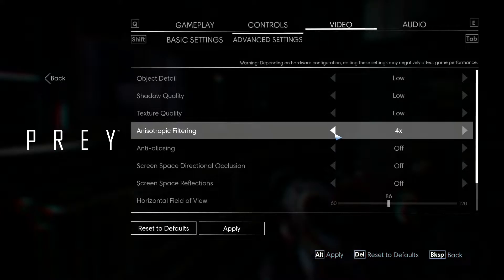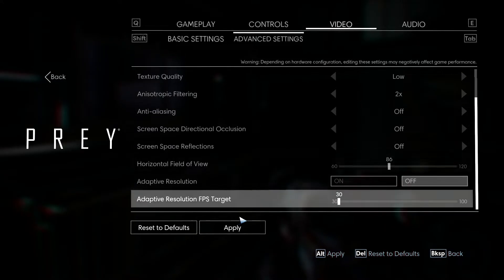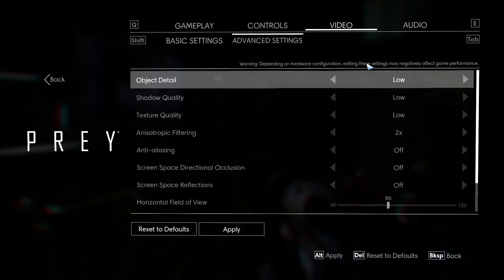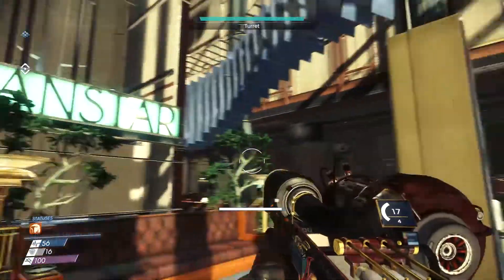Let's go over the graphics settings so you guys know what we're looking at. Basically everything is as low as it'll go — we've turned off a few different things like reflections, got the FPS all the way down, filtering is at 2x, and everything else is just low. You can see it goes very high and then low — this game doesn't actually have a 'very low' setting, so low is as low as it goes.